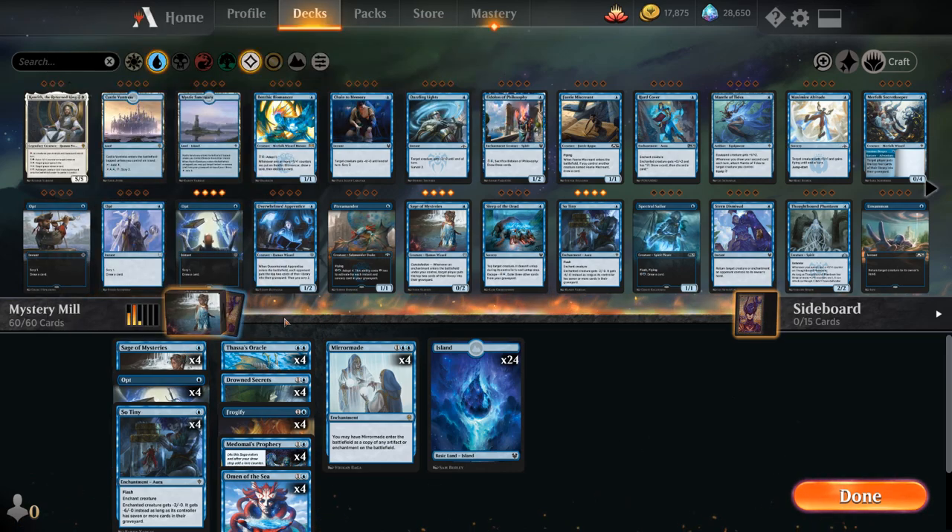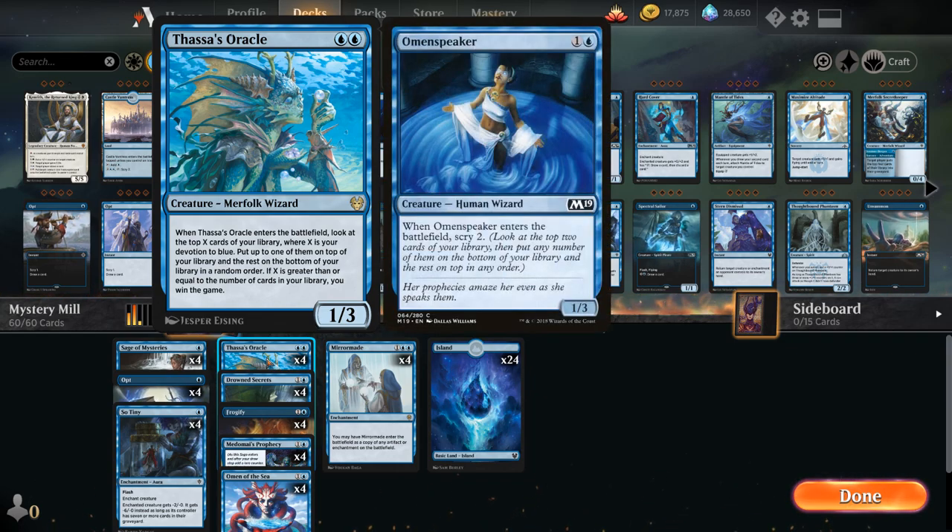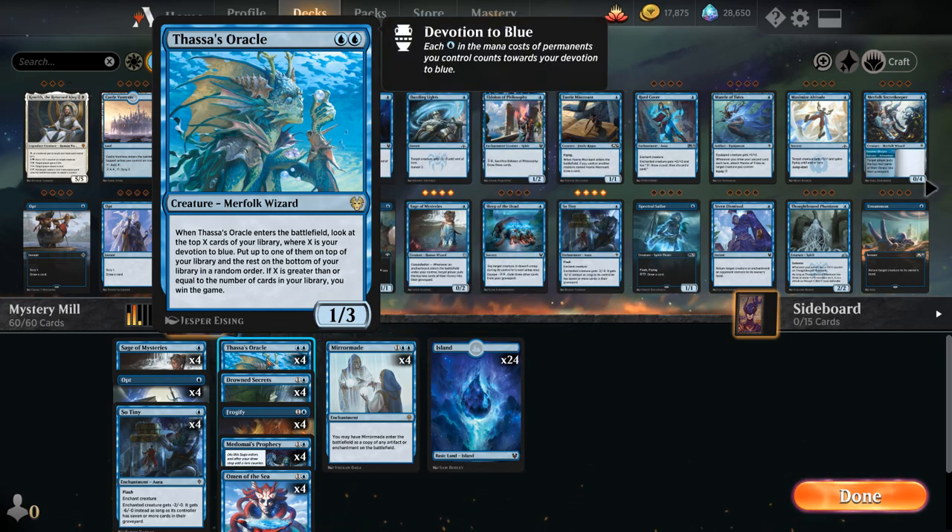The other reason we're calling this Mystery Mill is because at the start of each game it's a mystery whether we're going to try to mill the opponent or mill ourselves. The reason we'd want to mill ourselves is because we're also playing Thassa's Oracle — two mana for a 1/3 Merfolk Wizard that when it enters the battlefield lets you look at the top X cards of your library, where X is your devotion to blue, then put one on top and the rest on the bottom. If X is greater than or equal to the number of cards in your library, you win the game. So if you can mill yourself enough and then play Thassa's Oracle with very few cards remaining, you can potentially win on the spot.